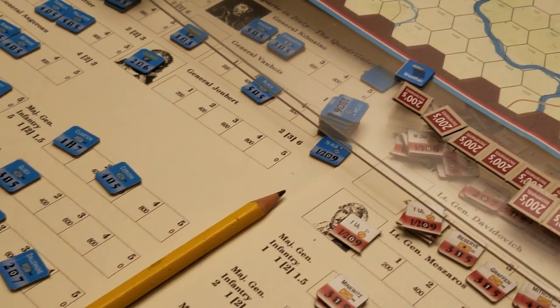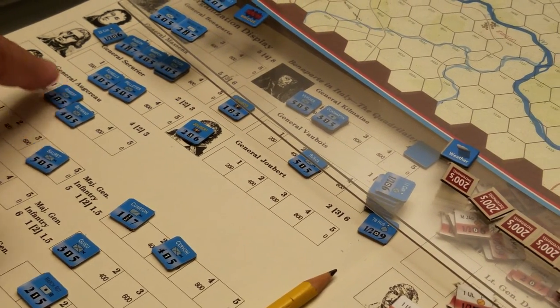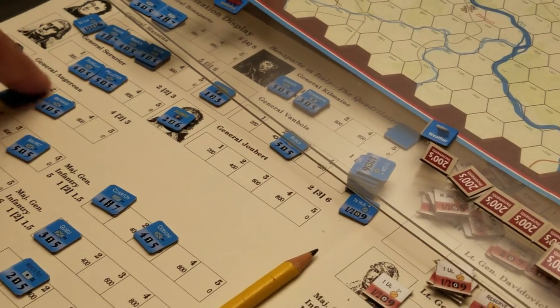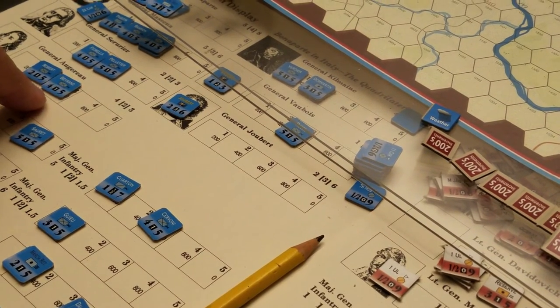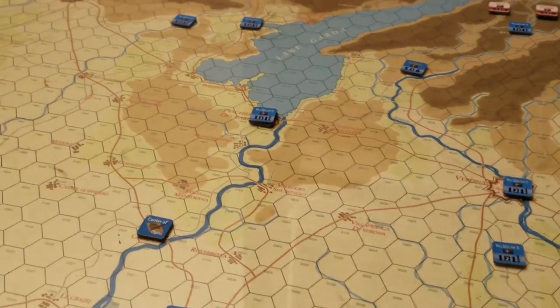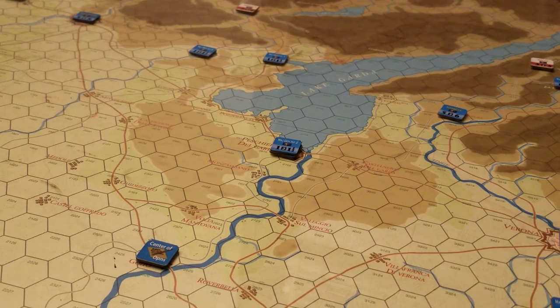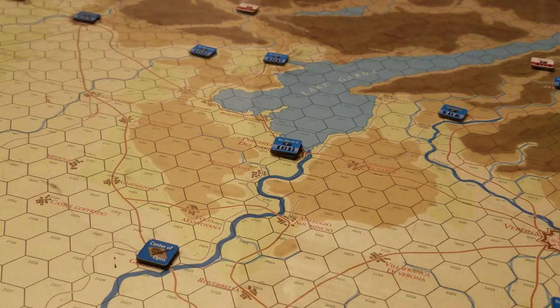Here we've got a general on the board with two units — that's the strength. This guy's got two strength points, this one's got three or four, and we're not supposed to see who's what and where and who has what. I can't put these units on the board because they're not full strength — they've got to stay over here. So any time I move a unit, I've got a force with the general, I have to look at what he has, glance over at my stack, and work out whether he's the guy I want to move to engage in combat. There's a lot of scanning of the board going on.